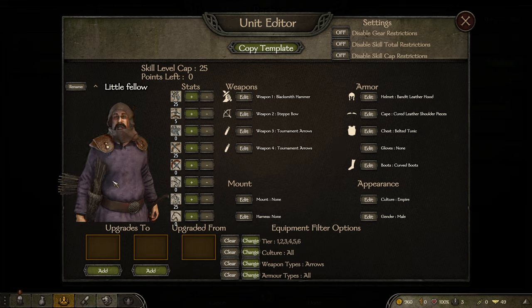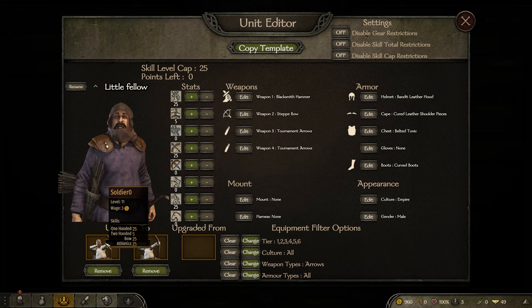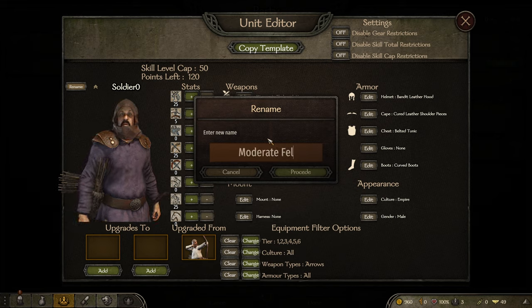You can add an upgraded form - you can even add two upgrade paths. One is going to be a superior bowman. The first was 'little fellow' so this one will be 'moderate fellow.'